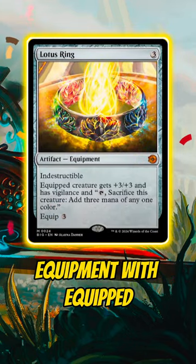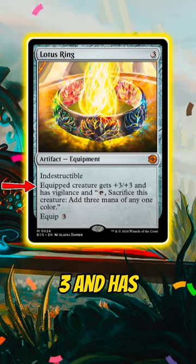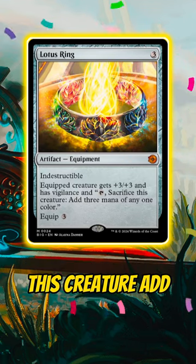Lotus Ring is a three mana artifact equipment with equip three and indestructible. It says equipped creature gets plus three plus three and has vigilance, and tap, sacrifice this creature: add three mana of any one color.